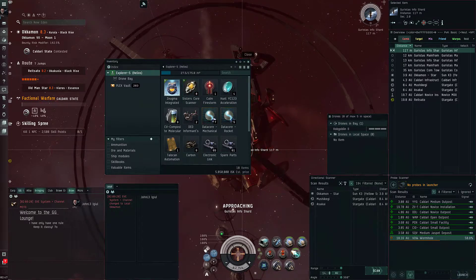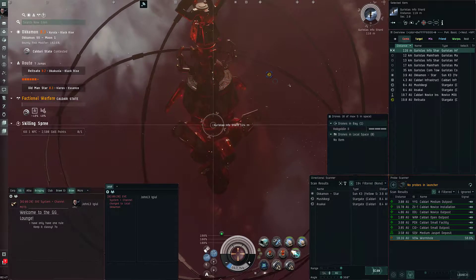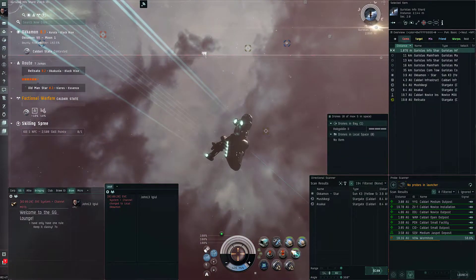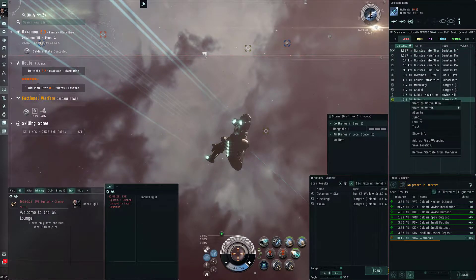About three things - nothing crazy. But I got that blueprint for that Zygma if I want to actually build something. Alright, next system. Since no one's in local, we're going to skip any celestial jumping-off points. Let's go right to it.